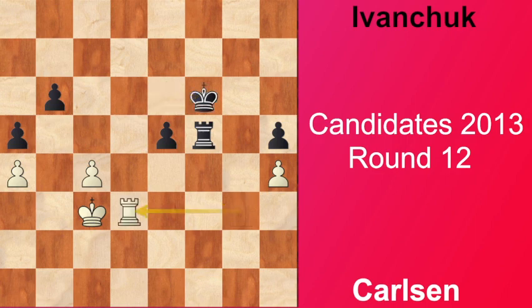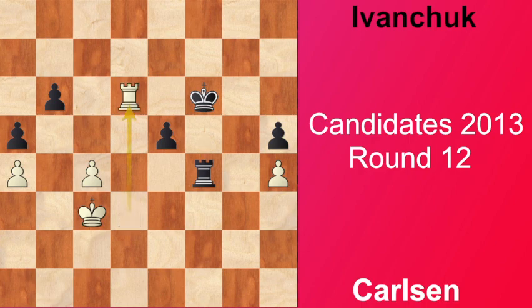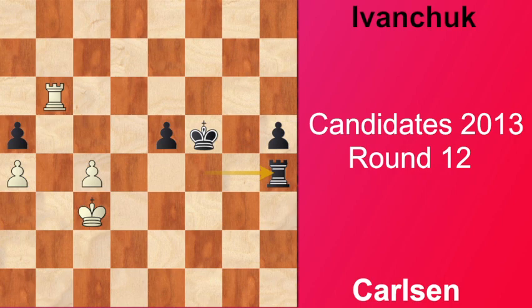Now Kf6, Rd3, Rf4, and black gave up the pawn but took on h4 in the end. But white has a c-pawn - he pushed c5. Black took on a4 and now his only hope is to somehow push his c-pawn and exchange it for the e-pawn. And Magnus plays Rh6 here, which is a mistake.